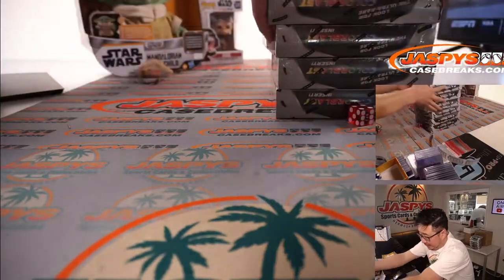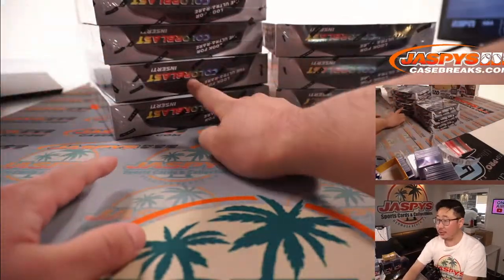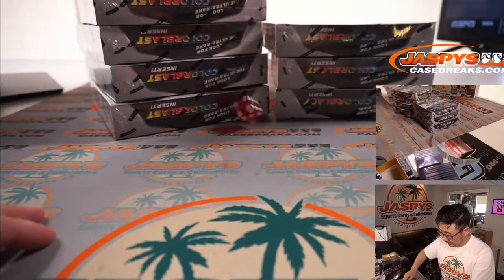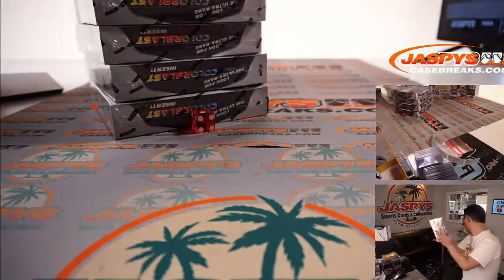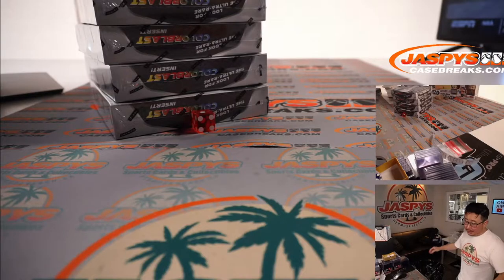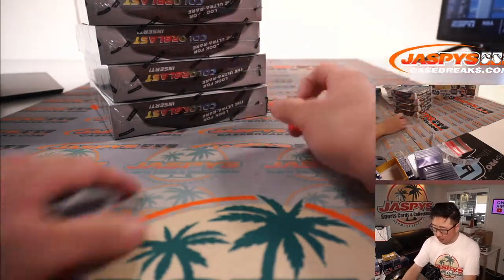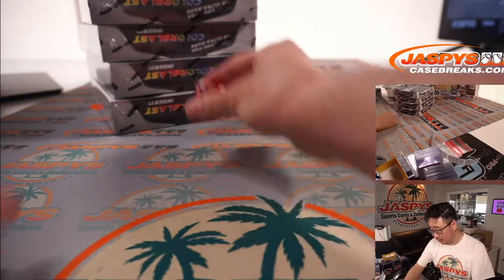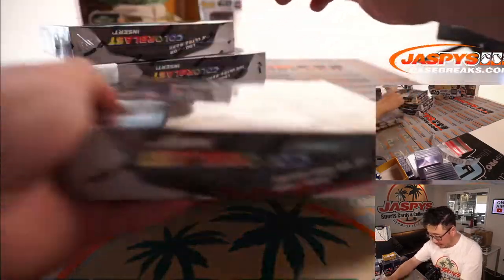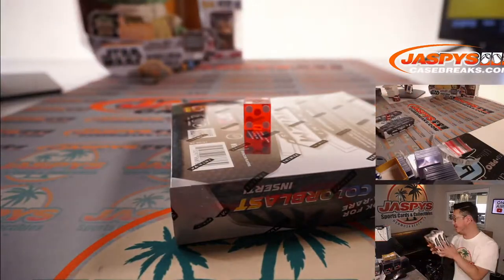And then we'll pick a side again — one through six. Got one, left side. Then we'll go one through four; if I roll a five or a six, I'll just roll again. Two — second box down. Right there, that's as random as it's going to get, folks.